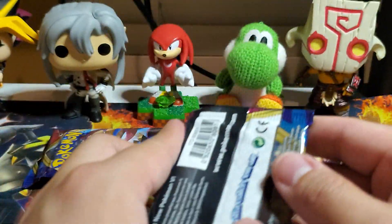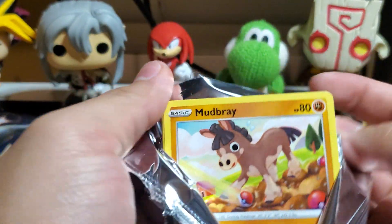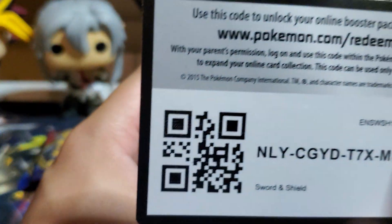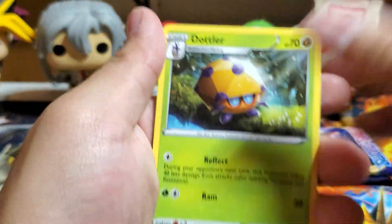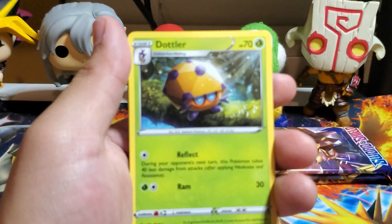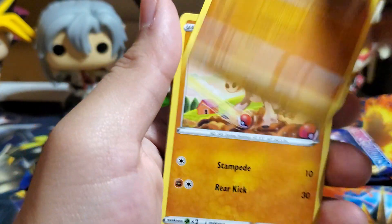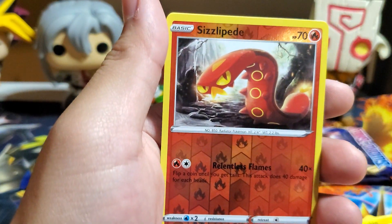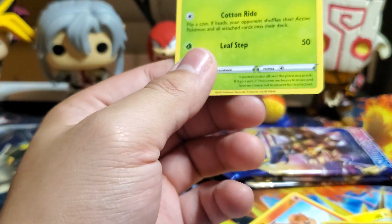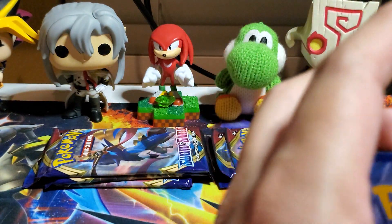I want that Zacian VMAX secret — Zamazenta would be nice too, but Zacian's the one I really want. Still kind of salty I pulled nothing at the pre-release battle box. Hexagonal-looking bug thing, Potion, Hitmonchan, Hoot-Hoot, Vulpix, Sizzlipede, and Whimsicott — that's a rare. It doesn't even look like a regular card, it looks out of place at the end. The hope is dying.